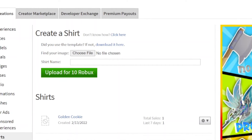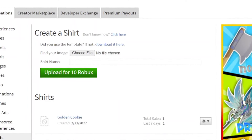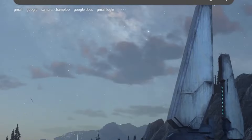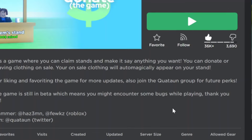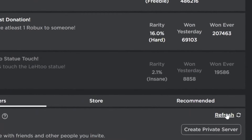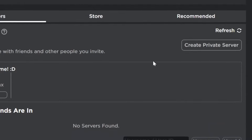Get the shirt template and once you do that, I used PhotoPea to make mine. Open a new tab, go to PhotoPea, put in your shirt template, and voila. Once you're done with that, go into the game and go to the server area.